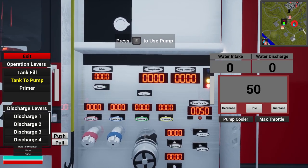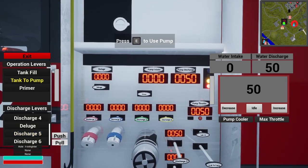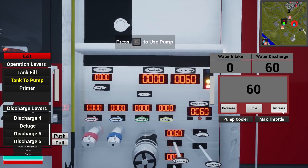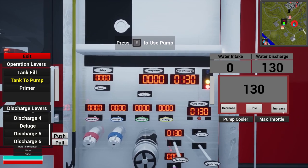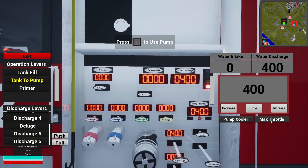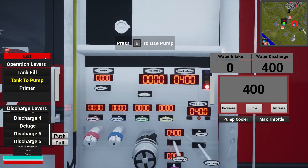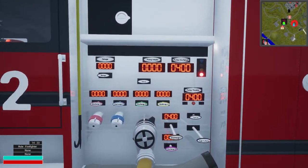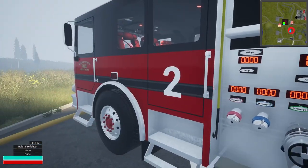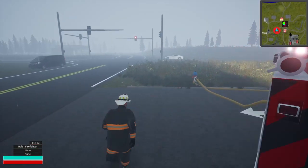We're on discharge five. Let's pull it and do tank to pump. Go ahead and increase this a little bit — I think we could just max them out honestly. Max pump discharge: 400. I guess that's 400 on the hydrant. It confuses me a little bit when I do tank to pump, I'll be honest — but we've got him set up and he's boosted.